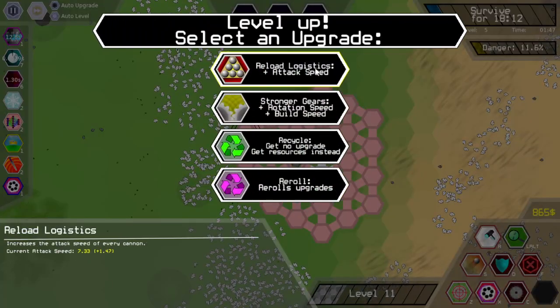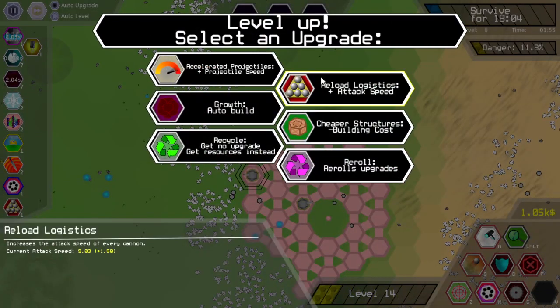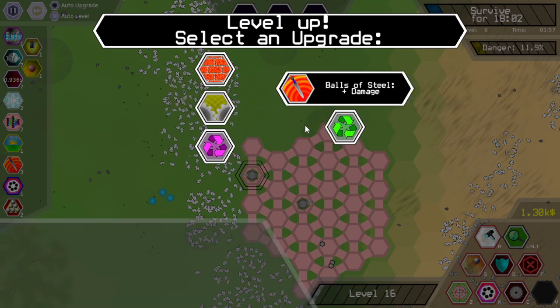Let's go for crazy high attack speed snipers — that sounds fun. Frenzy now gives damage as well, which is nice.